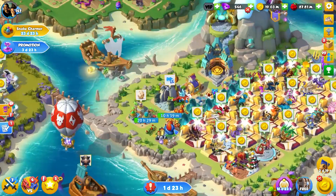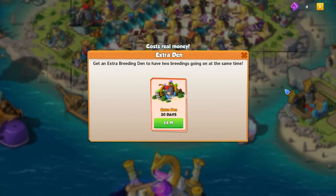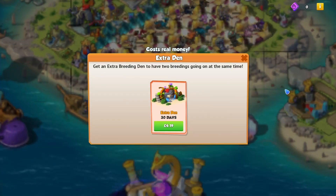People are going to ask whether this is worth it, because having two breeding dens active at the same time is super good, especially during castle events where it's otherwise impossible to get 100% of breeding points every refresh. But the extra breeding den base can only be obtained by purchasing it outright with money — you can't save up gems to buy it.